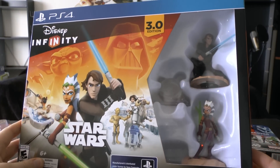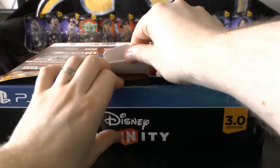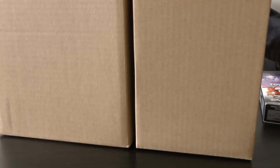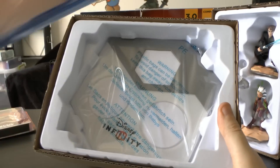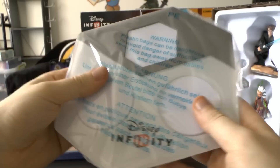This just looks fantastic. But enough of my talking, let's open this bad boy up and see what's inside. And there we go — now we just bring these things out. Nothing ever goes as planned, does it? And there you have it. So we have the game over here, which comes out so nicely, and the portal, or the base as they call it.